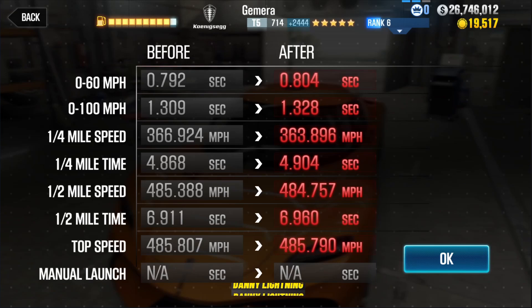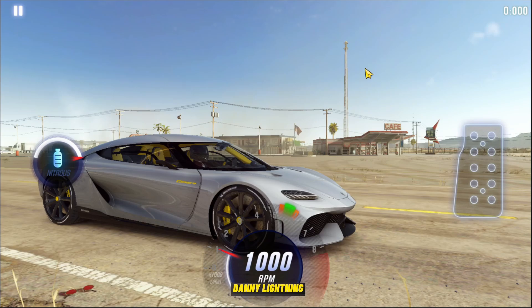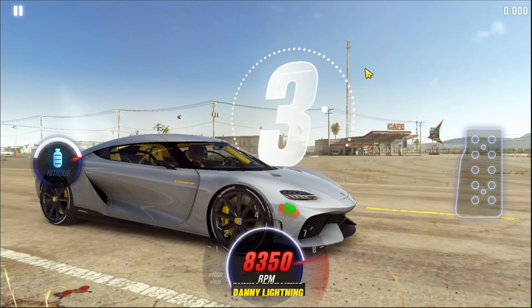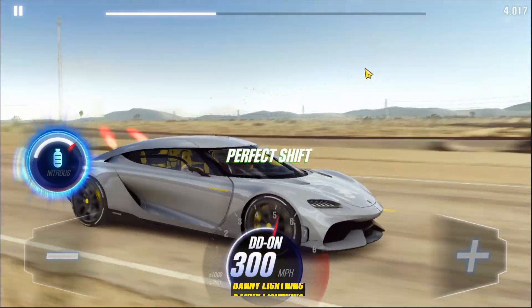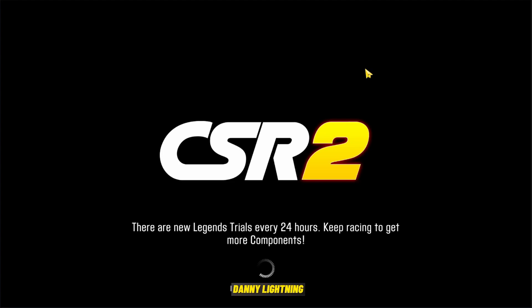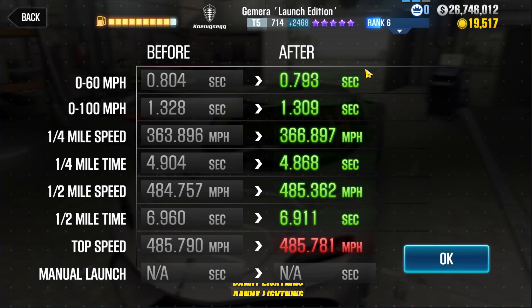Now let's go check out the Gamera Launch Edition and get a nice test run in to see if we can hit that record time. 3, 2, 1, go — nitrous, then second. There we go, that's it. Nitrous and then second — nothing to it, super easy to drive, guys. We got a 6.911, which is crazy, crazy fast.